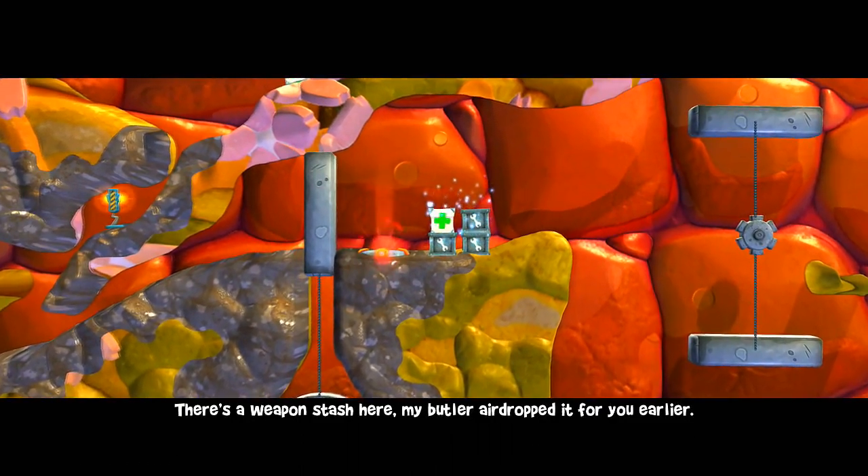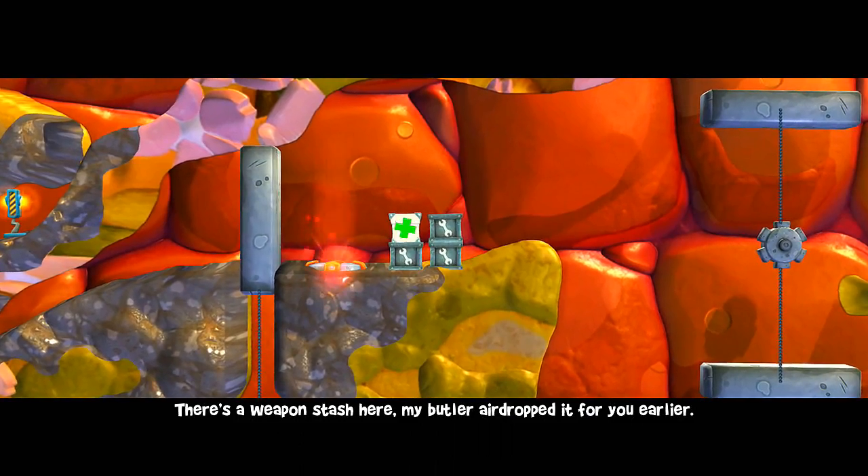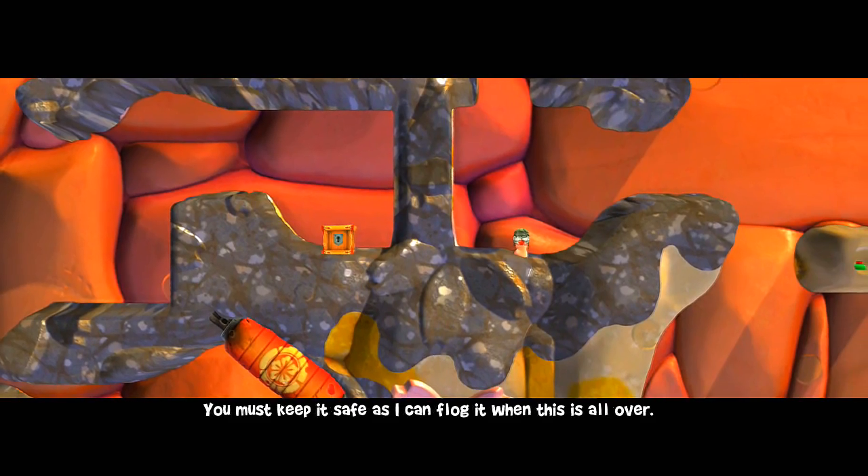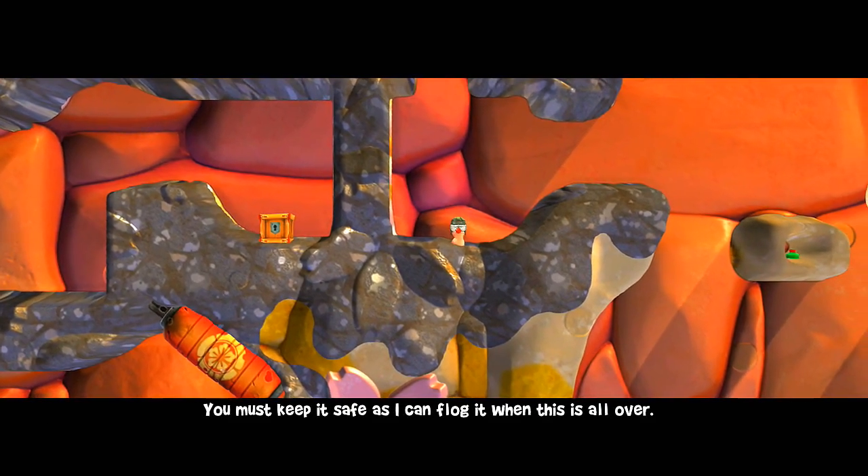There's a weapon stash here. And there's a crate containing the magic map that always knows the whereabouts of the golden child. You must keep it safe as I can flog it when this is all over.